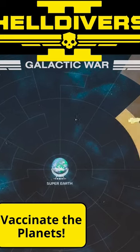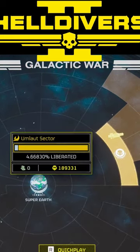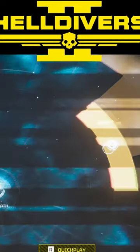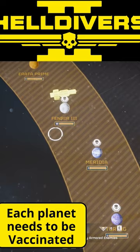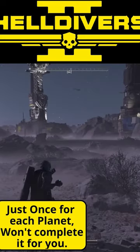All right, divers, we're being called out again. New major orders have come down to finish setting up Terminant Control Towers in the four border worlds. Now, the towers are all built, but they weren't able to get started before the bugs overran them.